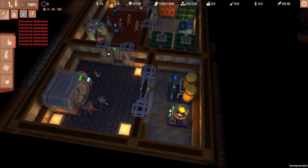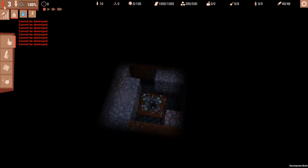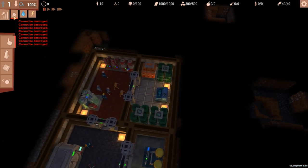Up here you can see we are on level one — we can go up and down levels. I think there are four levels on every map, so you can build up and down. If you want, you can build lifts, but you need to find a special area rift to build a lift.